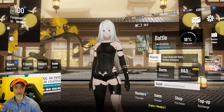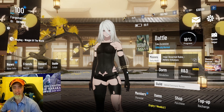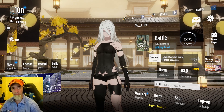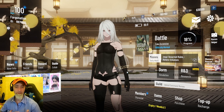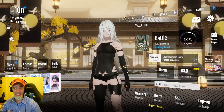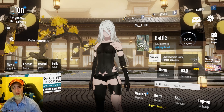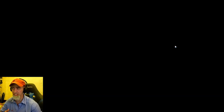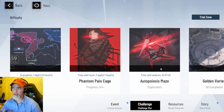A lot of things I get asked is what characters should I use for what specific game modes. The truth is you have multiple teams in this game, and you really want to develop different elemental teams — whether it's fire, dark, physical, lightning. You want to develop teams surrounding a certain type of element, because in challenge mode, phantom pain cage, and war zone, each game mode gives you an advantage and a disadvantage against certain bosses.